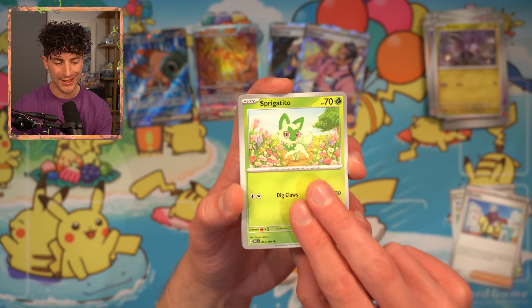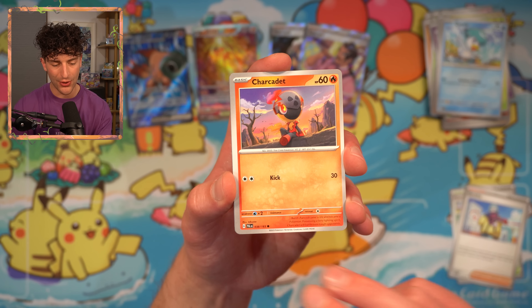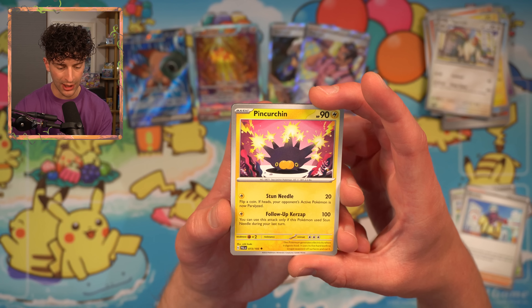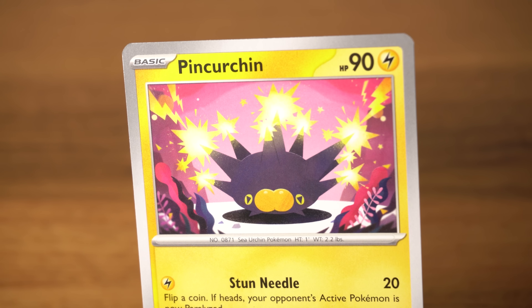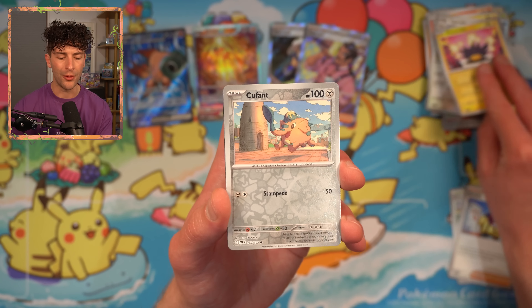Noibat — there's a cool Noivern EX in this set. Sprigatito. Quaxly. Shaymin — I keep saying Shaymin but I'm pretty sure it's Shaymin. Electrode. Vigoroth. Finizen — that is a really nice card, by Mikikudo. I'm a big fan of that pop art style with Pokemon cards. I love the contrast of colors with the scarlet and the deep purples of Finizen — it's a style really similar to Kuramitsu that just does it for me.